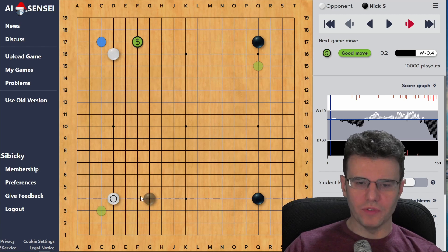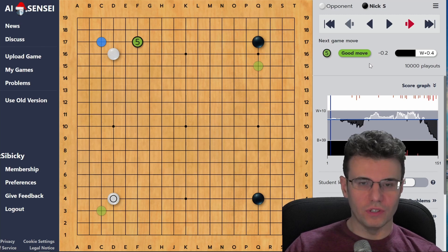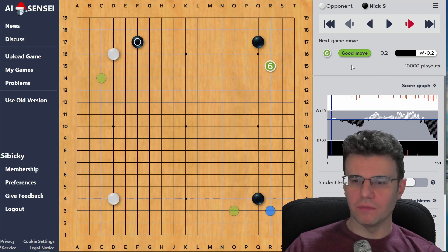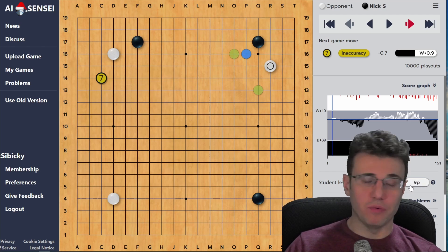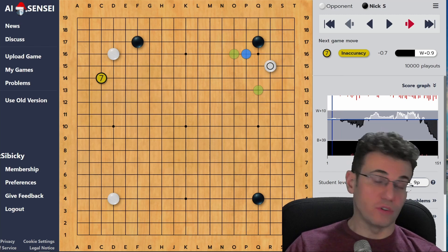For the most part we're playing good moves in the opening - they're all in the corners as expected. The AI wants to jump in here, and it says I lose 0.2 of a point by approaching instead, but it still calls it a good move - not enough to call it a mistake. What's interesting is it has a student level slider - if you slide it up to nine-dan professional level, it'll actually start calling moves like this inaccuracies or even mistakes.